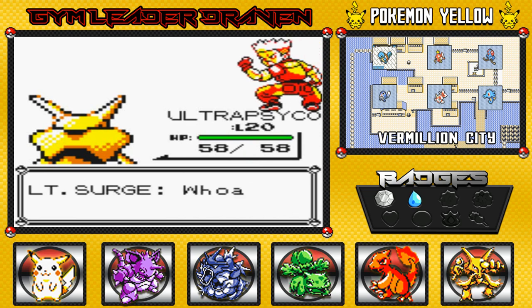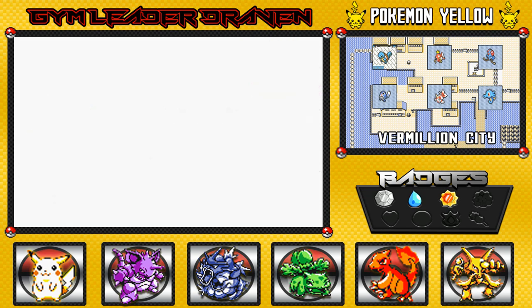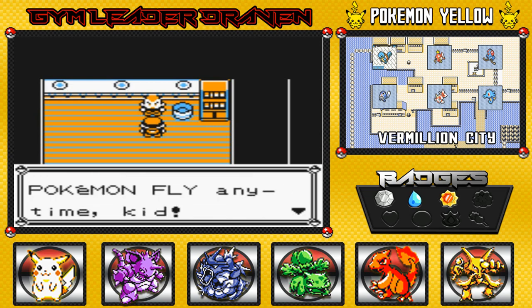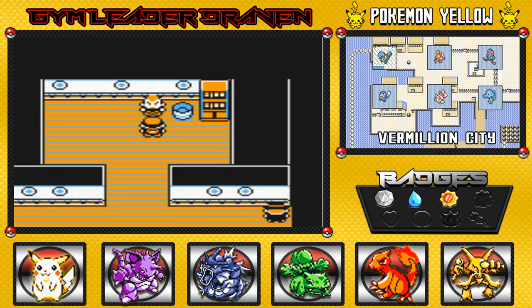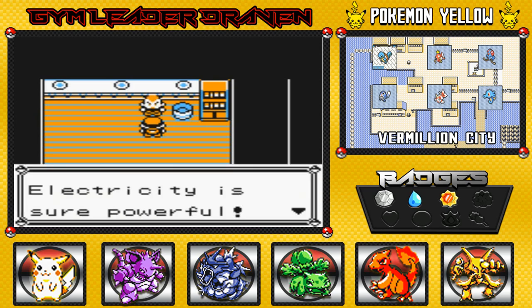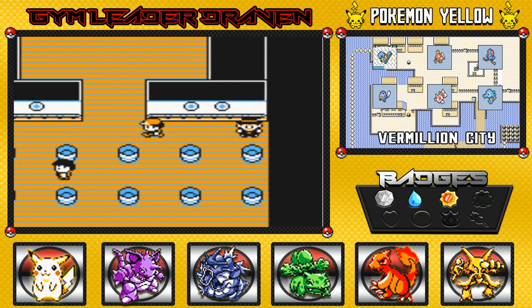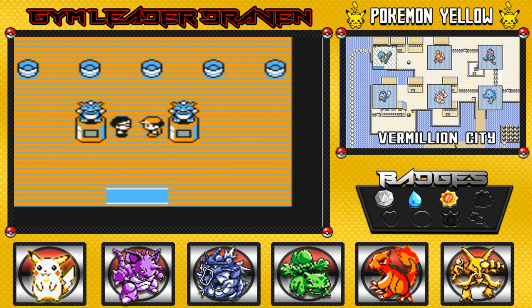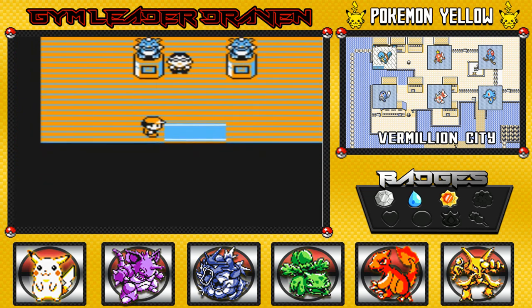We defeated Lieutenant Surge, also known as Guile. He says: 'You're the real deal, kid. Fine then, take the Thunder Badge!' We got another badge — the Thunder Badge cranks up your Pokemon's speed and lets them fly. 'Anytime kid, you're special — take this.' And here we have TM-23, which is Thunderbolt. Teach it to an electric type Pokemon. 'A little word of advice, kid — electricity is powerful but useless against ground type Pokemon.' That is true — thank you Lieutenant Surge.